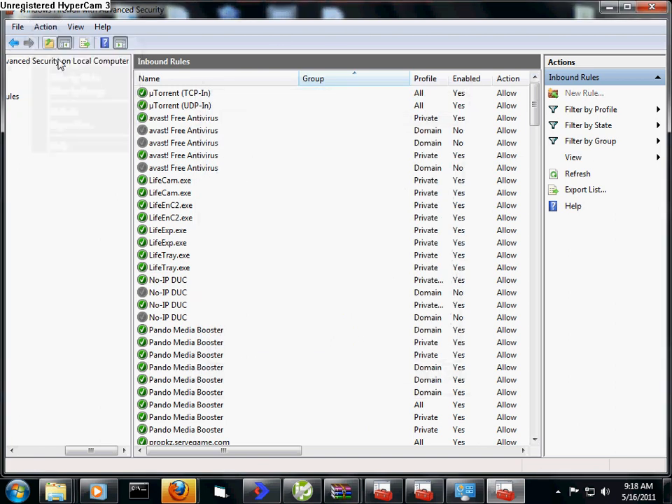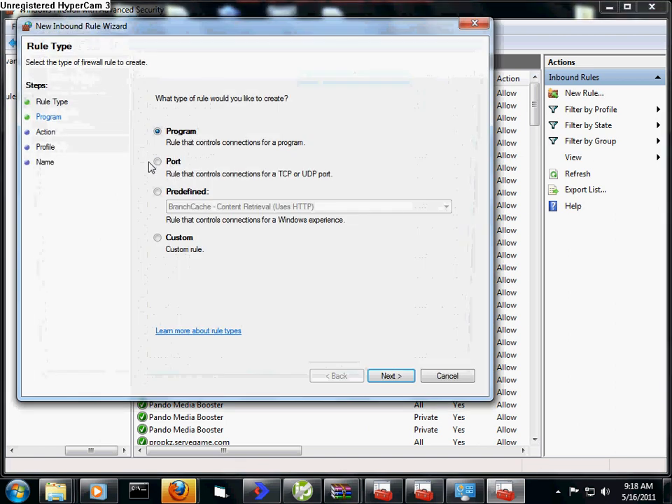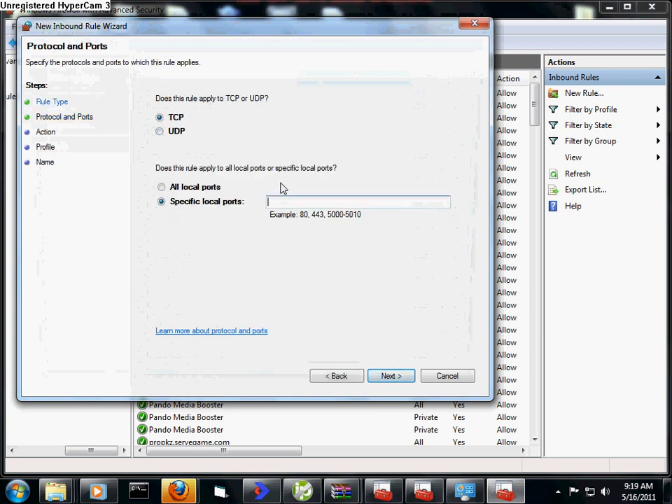Click New Rule, then click Port, then click Next. I prefer you use TCP just because it's safer.